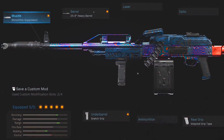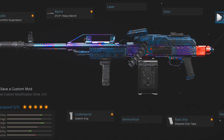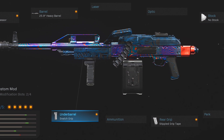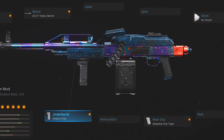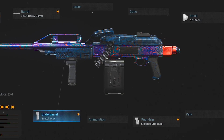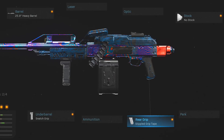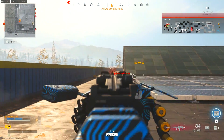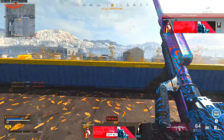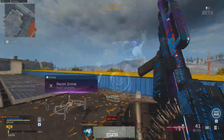Here I like to use the Monolithic Suppressor, the Heavy Barrel to maintain recoil control and extend range, the No Stock option for better mobility — making it feel much lighter — the Snatch Grip which is unique to the PKM and increases control while also speeding up ADS, a combo you don't normally see. Then finally the Stippled Grip Tape. You could use a faster pistol or a sniper as a secondary — the PKM is pretty consistent at any range.